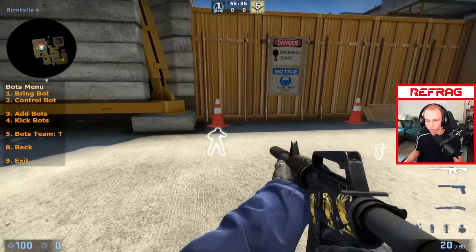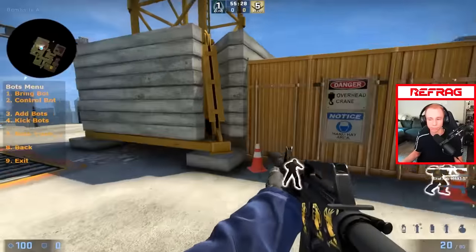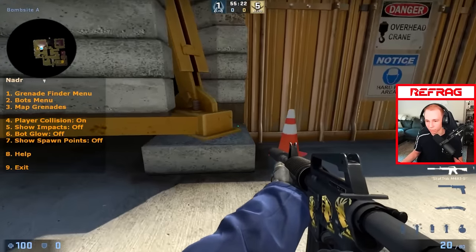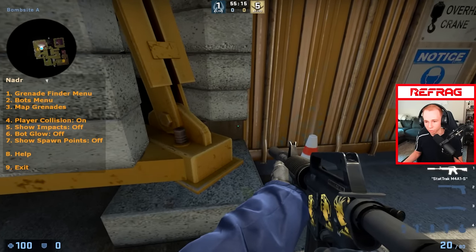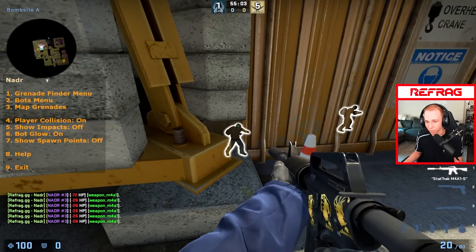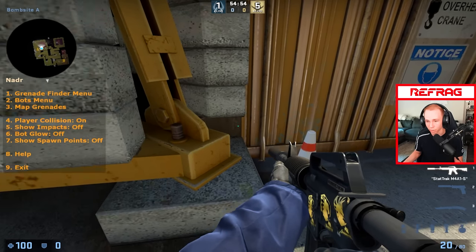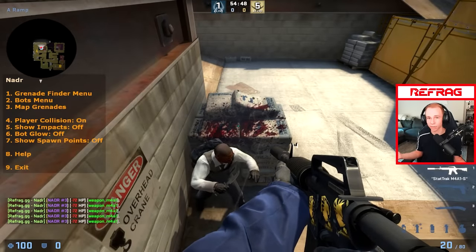Using the bot menu, I bring one right here and put him in position where he's going to be throwing a smoke. The really nice part about Nadir is the x-ray glow, which makes it really easy to find spam lineups. I need to be in a position to look at the wood — maybe aim at this little white dot. I shoot through and actually hit him in the head on the first shot, but I want to make sure I can consistently hit him there. So I turn on the bot glow to see exactly where his head is, then turn it off and on to confirm. I need to be on the right side of the white dot. I line up with that white dot — right side of white — and he's instantly dead if he tries throwing a nade.